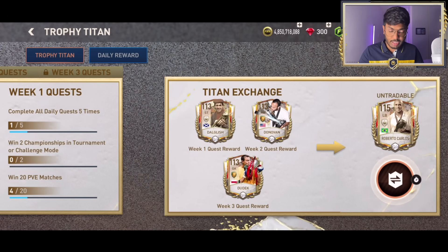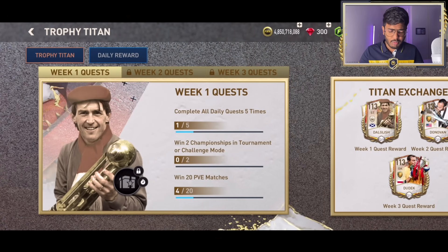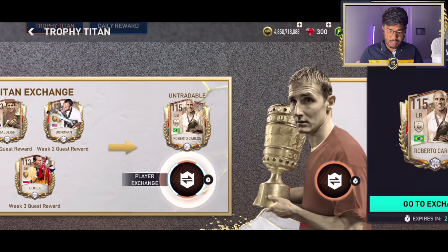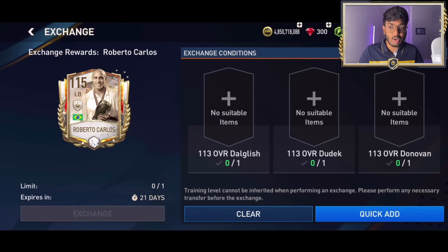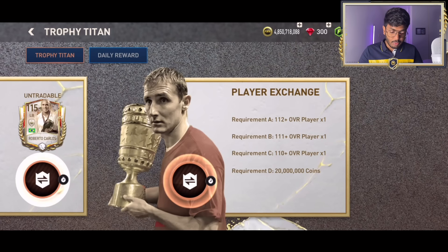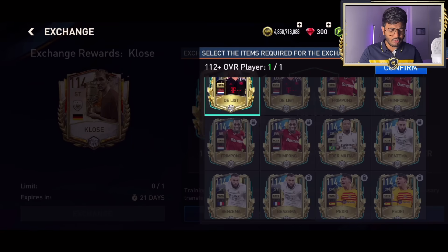113 Dalish is free to play, the Donor one is also free to play, and Durek is also free to play - you just have to complete the weekly quest for it. Then you can exchange all three cards and get a free Robert Kalos, a 150 native left pack card. We've got this amazing player exchange close A, so we're gonna begin with this.